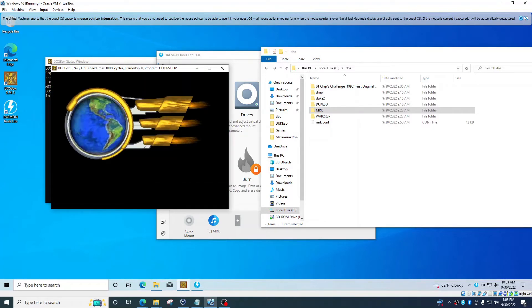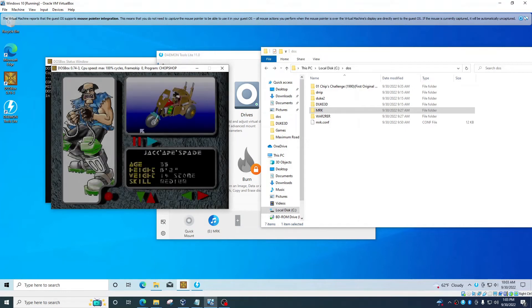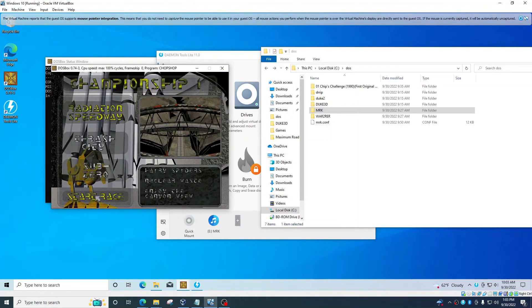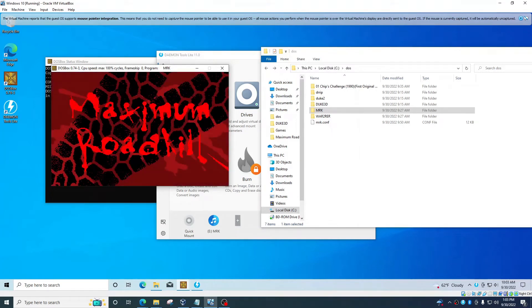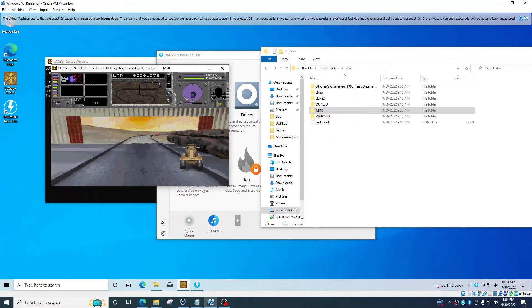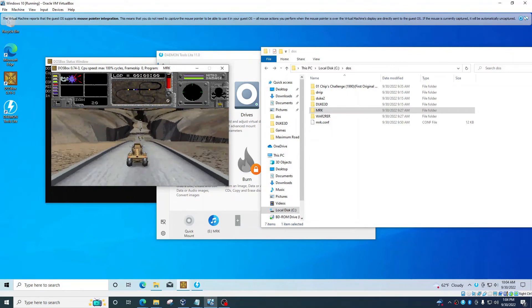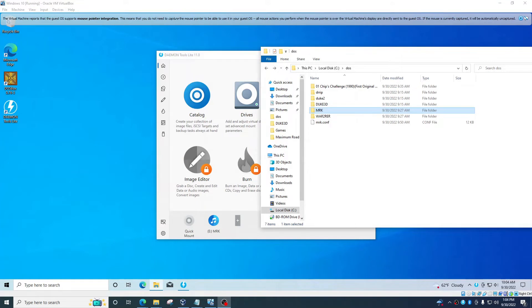First you install from the CD and then it will work. You can make it full screen by clicking Alt+Enter — but I'm in a VM so it gives me problems when I do that. It is definitely working, and as you can see I can start a game. I can start the race and it actually works — I don't remember how to play this game so well, but the point is it works. I just hit Ctrl+F9 and now it's gone.